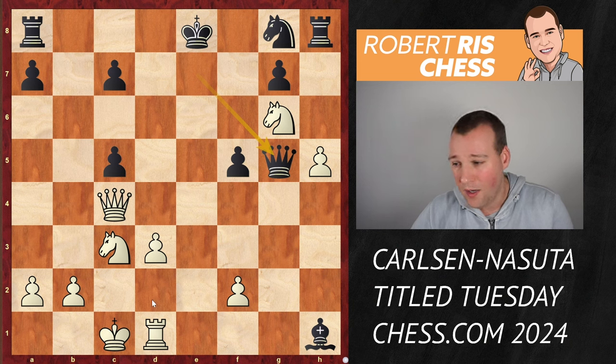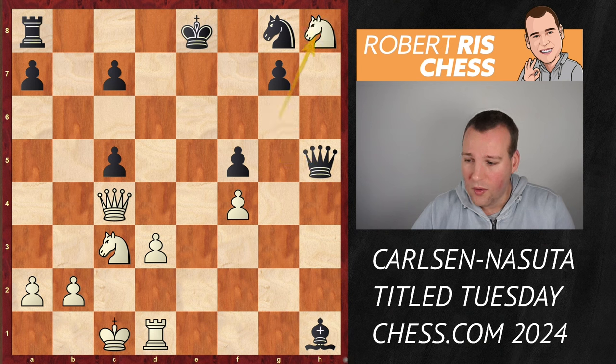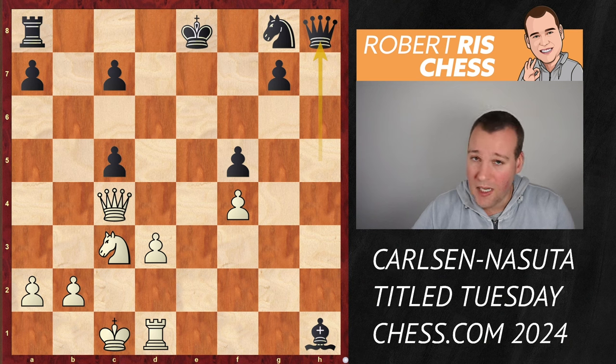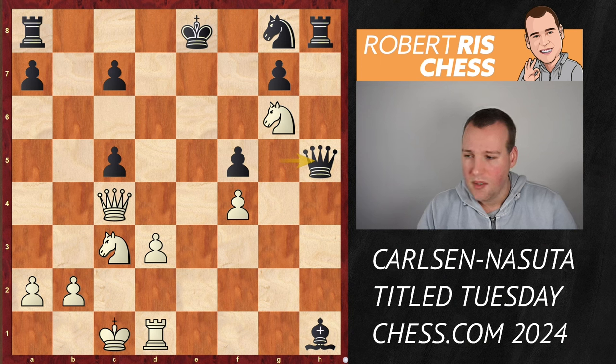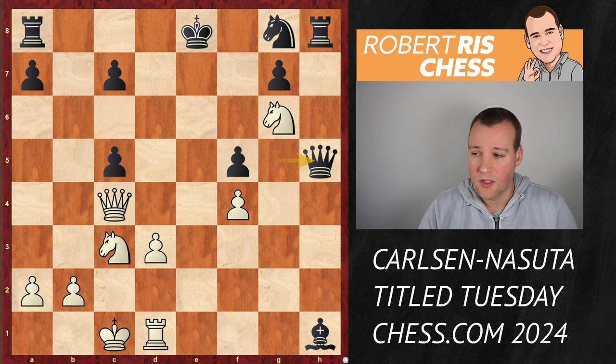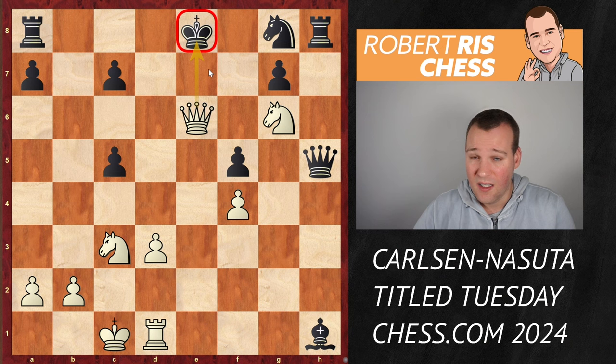Queen to g5 counter check. But now white has the move f4, attacking the queen on g5. The queen captures the pawn on h5. And now, of course, if you take on h8, black is still in time to recapture with the queen. I mean, it's still a shaky position, but black is a piece up and there is no immediate way for white to win the game. But as so often, and especially in this game, we have seen it already on a couple of occasions — you're not interested in the material. The main priority for white now is to start attacking the black king. And with the move queen to e6, you see that the king is in huge trouble.